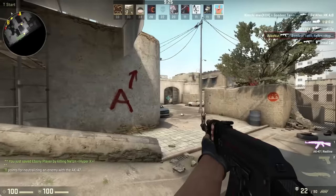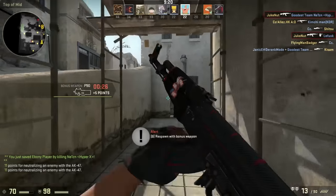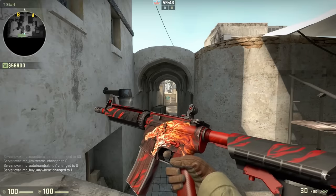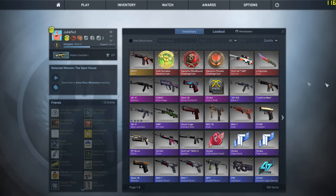I've conducted a few experiments to see if skins really affect your skill level. So I borrowed the cheapest skin in my silver one friend's inventory, the M4A4 HAL factory new. And within 72 hours of owning that skin, my rank has slightly dropped.